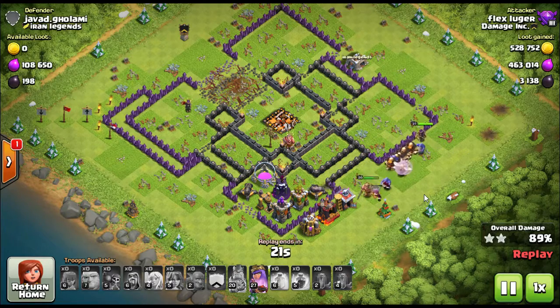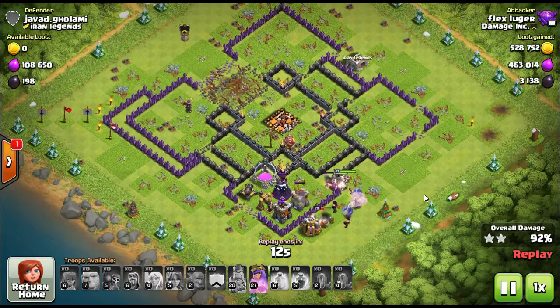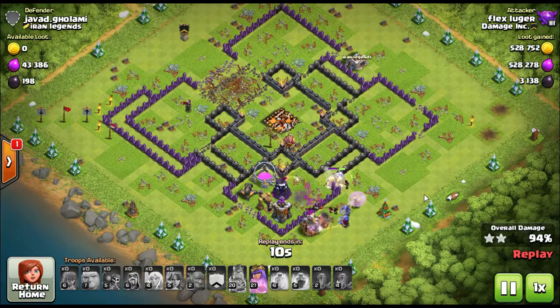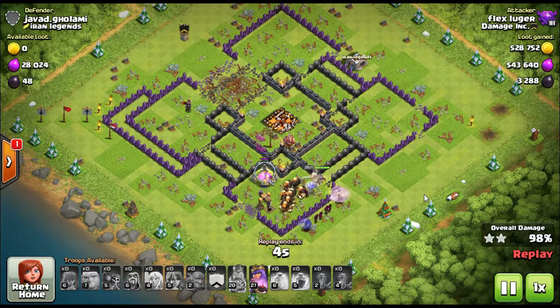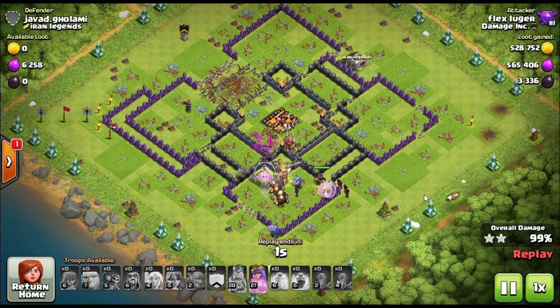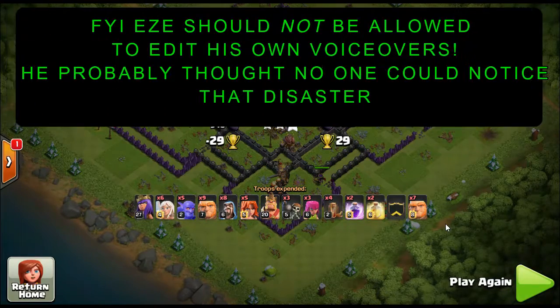We have a bunch of different spell combinations we like to use. Most guys at Town Hall 9 are using a jump spell and two poisons — the poisons help with the clan castle troops, and the jump spell helps over that one tough wall. They'll rage through a wall or two, then jump over a wall. At Town Hall 10 you have more spells, so you can bring four earthquakes, two rages, and two heals, and you'll rage right through the clan castle troops.